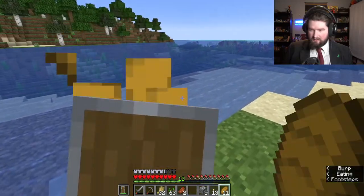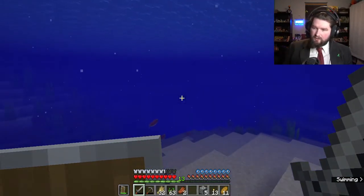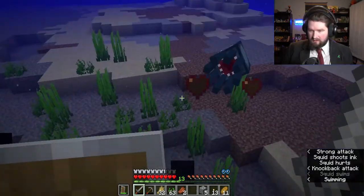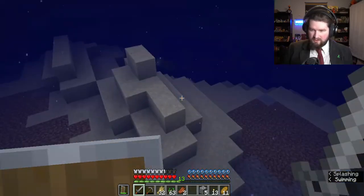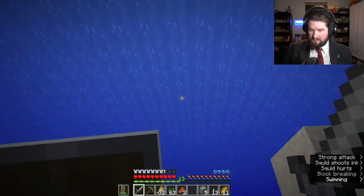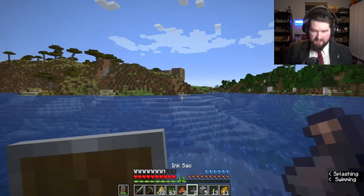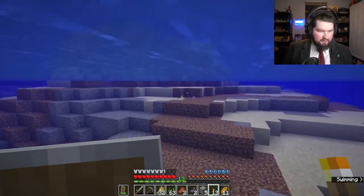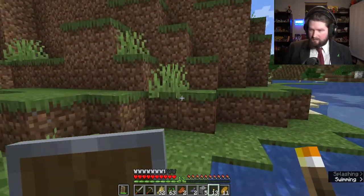I see some squid off in the distance — time to attack. I only need a handful of them. Oh, come back here. I wish these guys were in the river instead of the ocean; it's easier to hunt them. There we go. I now have a couple of ink sacs. And we have lapis lazuli, so I have yellow dye and red dye. Did you just pick some flowers? Yeah, it's easy.